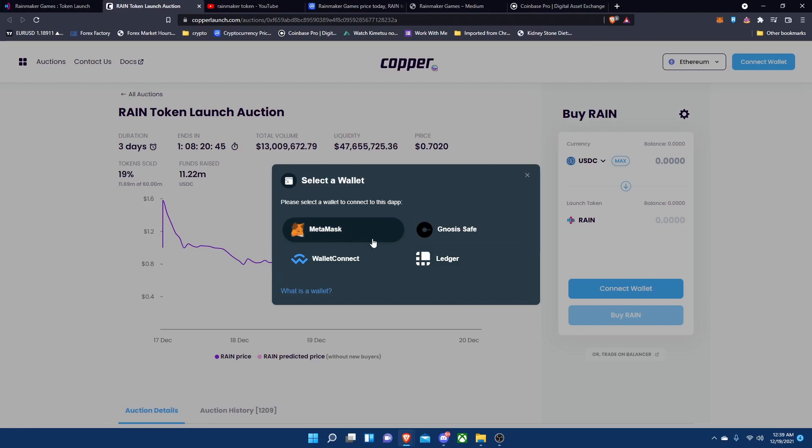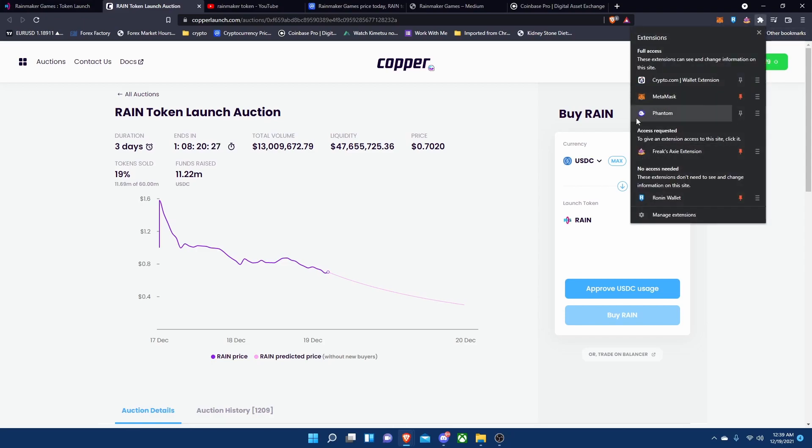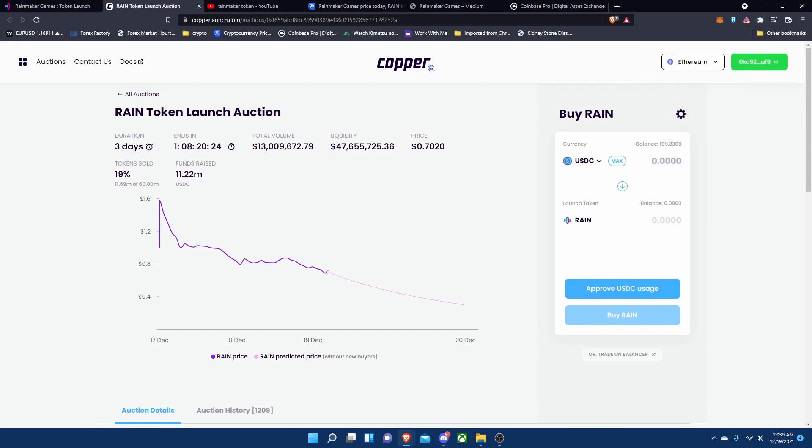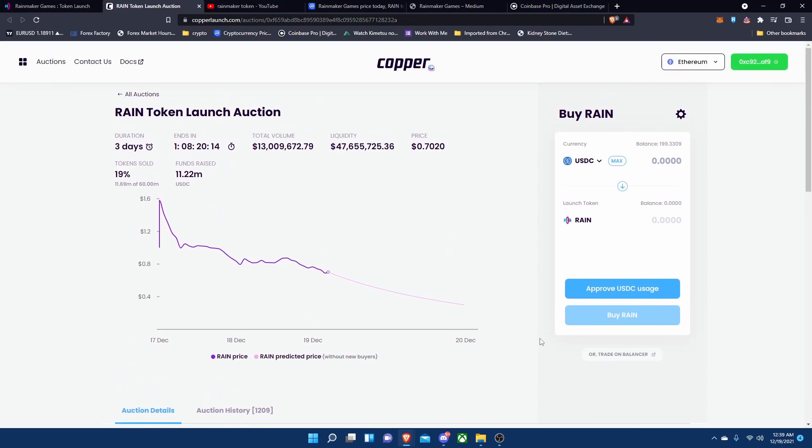You can use MetaMask, Ledger, or these other ones. I personally prefer Ledger or MetaMask, but for this video we're gonna be using MetaMask. If you guys don't have MetaMask set up, I highly recommend getting that going because for 2022 MetaMask is gonna be really crucial, unless you're using something like Phantom Wallet or the Crypto.com wallet extension. I can also make a video on how to use MetaMask — just leave a comment down below.